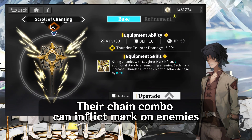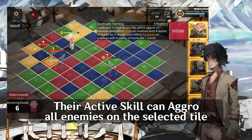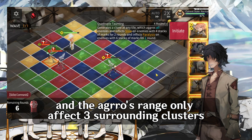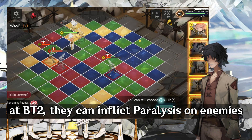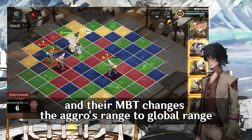Their chain combo can inflict mark on enemies. Each mark will increase thunder Aurora's normal attack damage. Their active skill can aggro all enemies on the selected tile, and also inflicts marked enemies with various CC based on the target's mark count. At BT0, they can only inflict slow, and the aggro range only affects three surrounding clusters. At BT2, they can inflict paralysis on enemies, and their MBT changes the aggro range to global range.